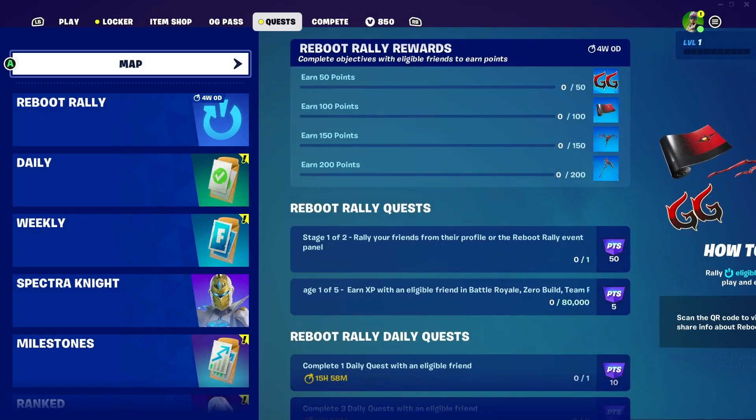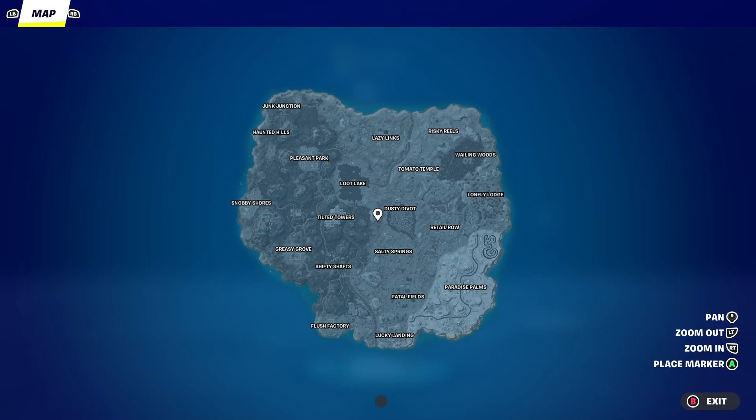I was checking the quests — I didn't see any just yet, but I decided to check the map. A lot of locations I have not seen before. I did recognize Tilted Towers, Greasy Grove, and Shifty Shafts, and I believe that was about it. All the other locations, I believe they were in the game before I even started playing Fortnite, but I can't wait to get in the game and visit them all.